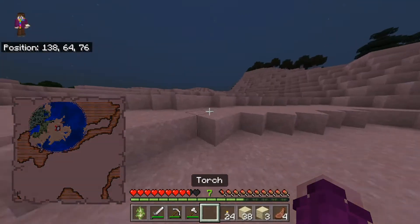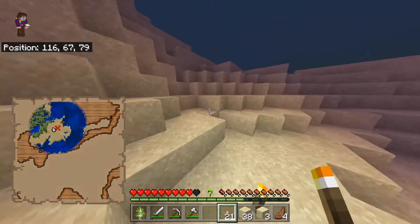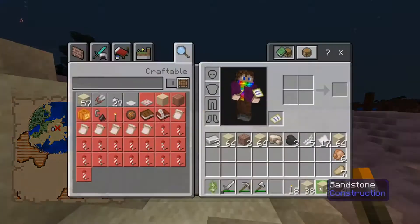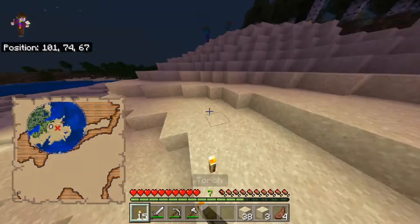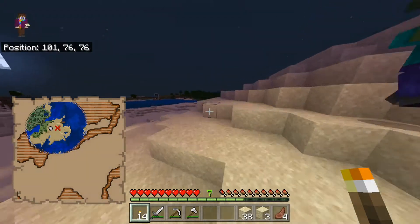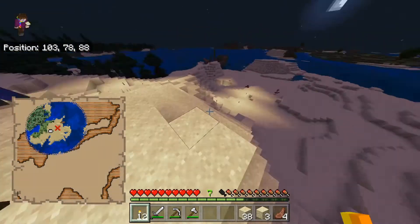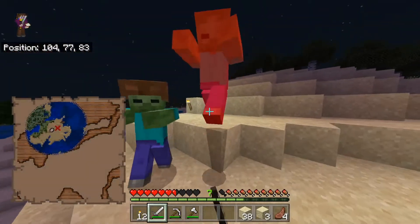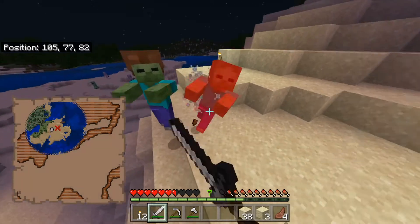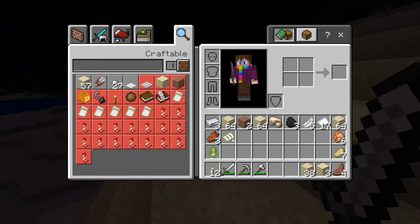I'm going to start by lighting this area up a little bit more. That's why I wanted to bring a bunch of torches over here. I guess I'll just work through the night and fight off the mobs that try to stop me. I should have made a shield — that would have been a very good idea. But I did not do that.